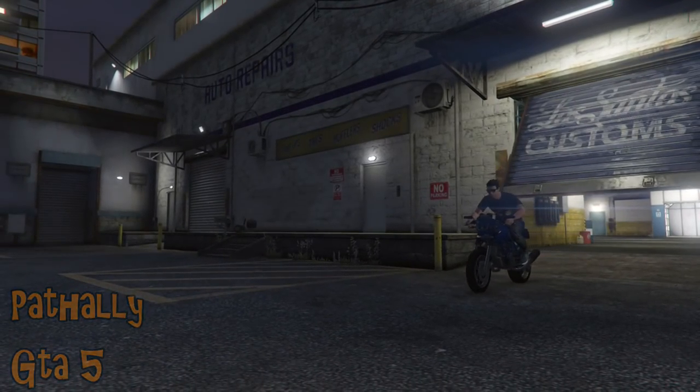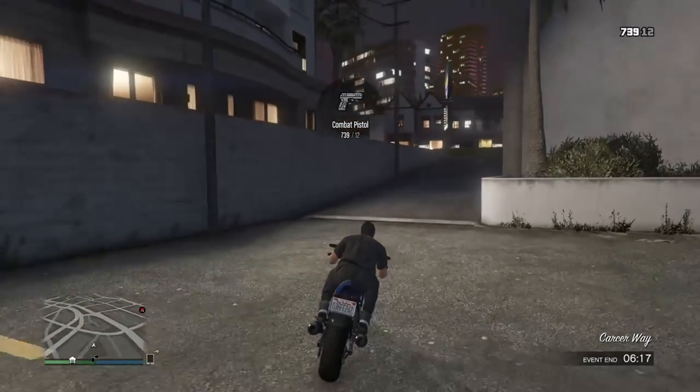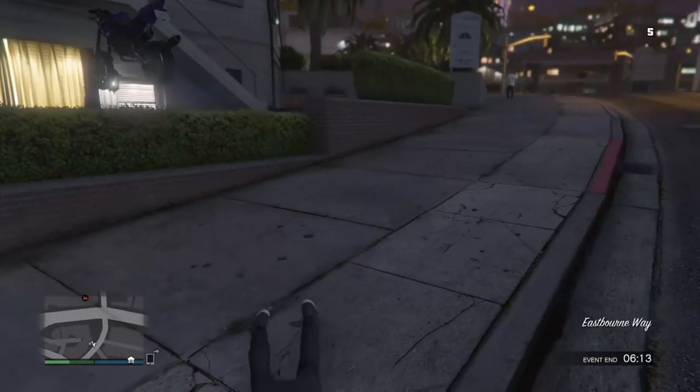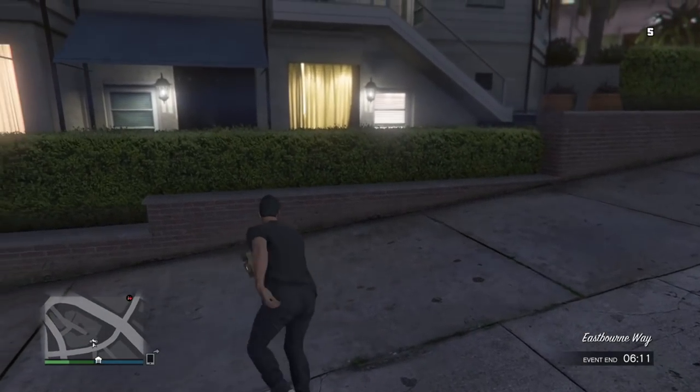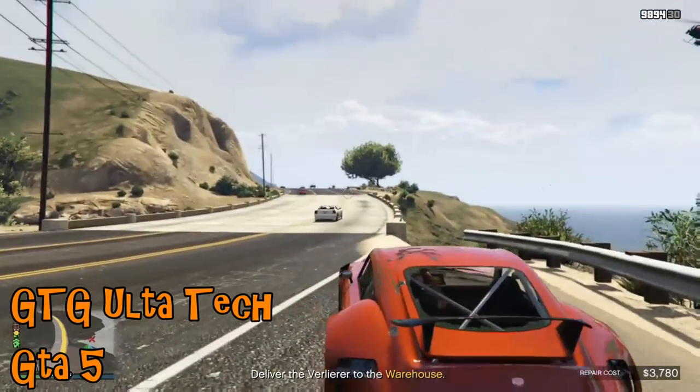Sticking with GTA 5, we are leaving Los Santos Customs with a freshly sorted out bike. It turns out this bike has been learning a few tricks from the Ruiner 2000. I think the player might press the wrong button while messing about with weapons, dives off the bike, which then manages to jump perfectly over a hedge.